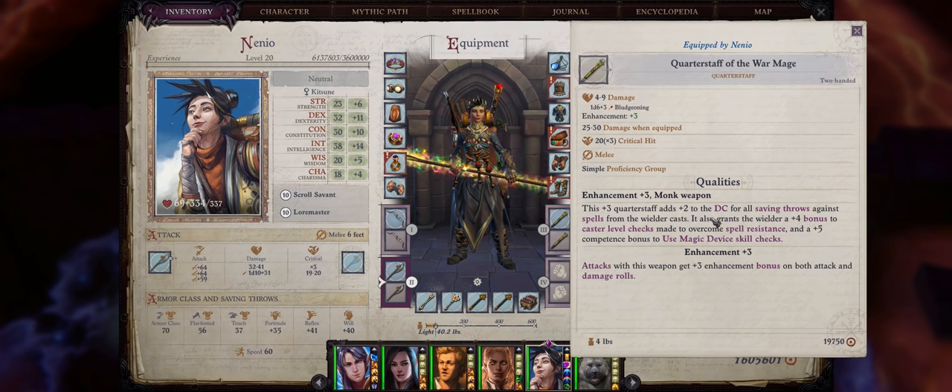During the end game you will of course want to spam heightened and persistent versions of phantasmal killer for single targets and of course weird — our ultimate instant kill spell. And since we're talking about a scroll savant, let me teach you how to scribe scrolls. Whenever resting you will have the scroll scribing tab — pick Nanyo or any other character of your choice. You can choose between knowledge arcana for arcane spells or lore: religion for divine spells. Click 'choose a spell to scribe' and choose the scroll you want. You will need the associated scroll scriber's kit for each spell level. You can also choose which caster level your scroll will end up having. Note that scribing scrolls costs a few components, but legendary proportions for example costs a dinosaur bone to use normally — when you scribe it yourself it will not cost anything so long as you use it from the scroll.